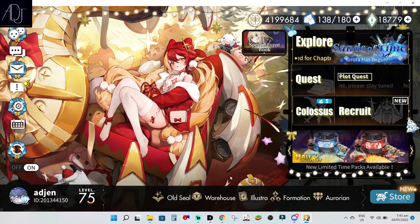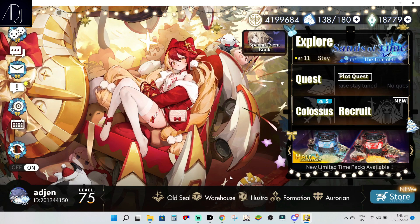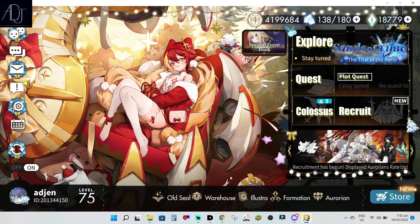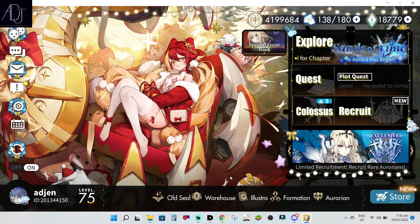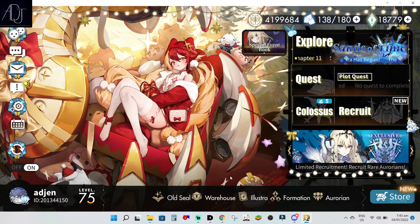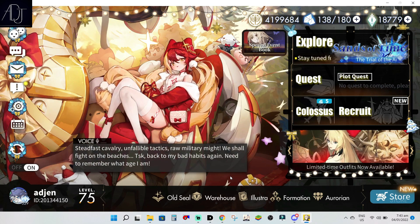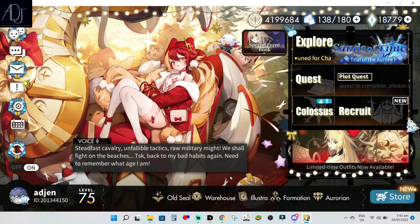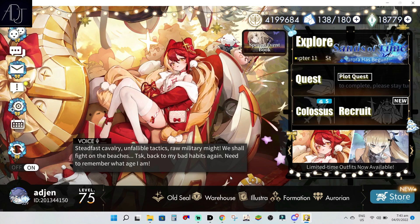It is not bad to speculate that there will be two 6-star units, and among all the five units from the collaboration we can assume that we will be getting one for every element, with an excess of one since we are getting five new units. And TourDog already teases who are the five units that will come, so let's have a look.